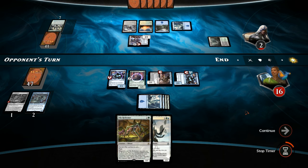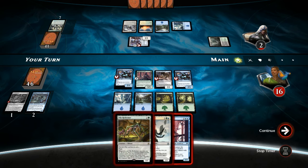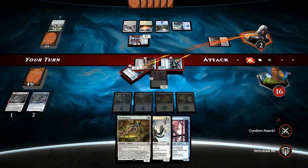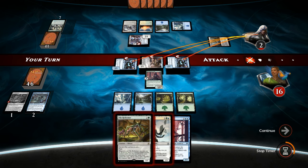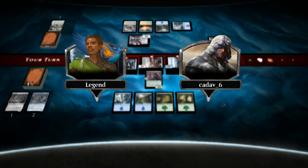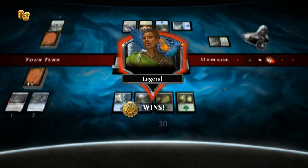Just go to combat here. We would have passed a turn to transform the Pacifist and then played another flash creature end of turn, but it wasn't even necessary. Alright, on to the next one.